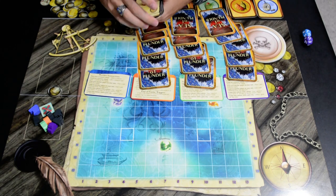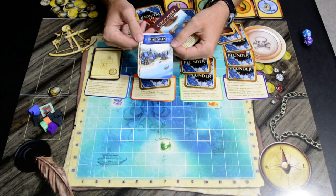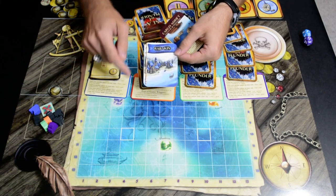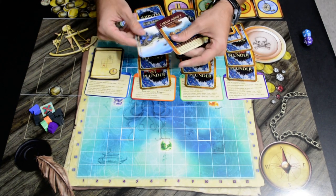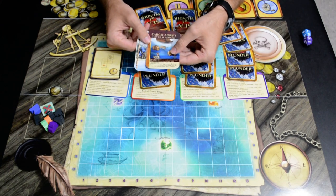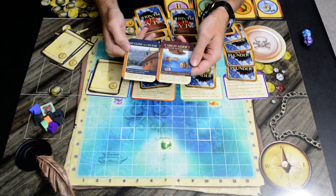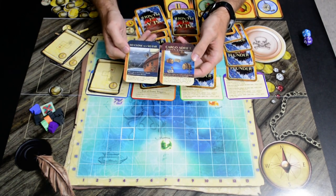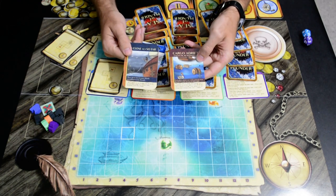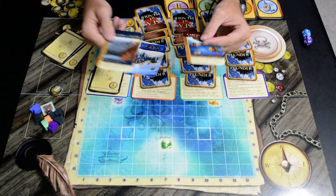There are a couple of things players are not allowed to have in their starting hands: any of the port island cards — an island card with just the name of the island as seen on the board — or a red-bordered event card. In the final version of the game, there will be a greater visual difference between the event cards and the action cards. Event cards will be in red, action cards in blue.